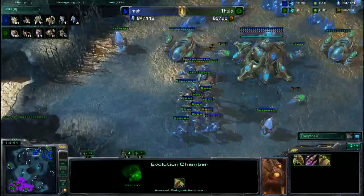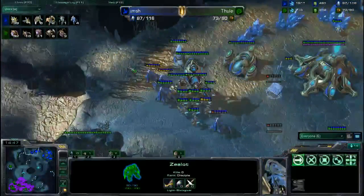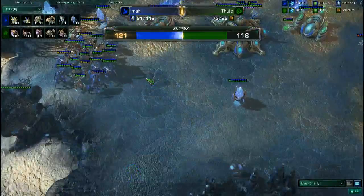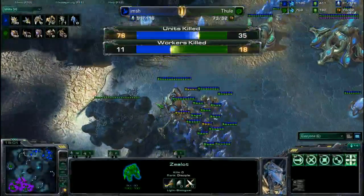Here comes some Zerglings again — another run-by, a little counterattack over on that back hallway. Gets into the probe line and takes out a ton of probes. A very good job by Thule retreating the Zerglings — now that the Colossus is out in the field, the Zerglings will do nothing against a Colossus.